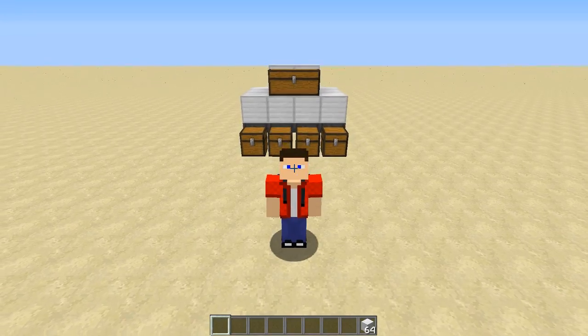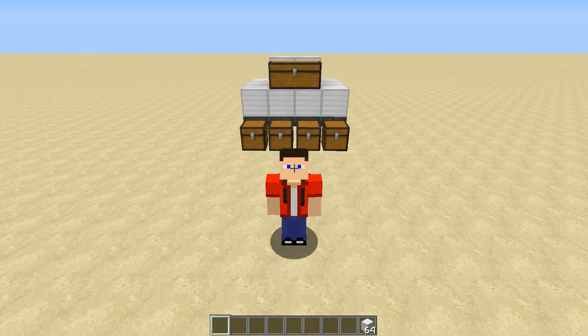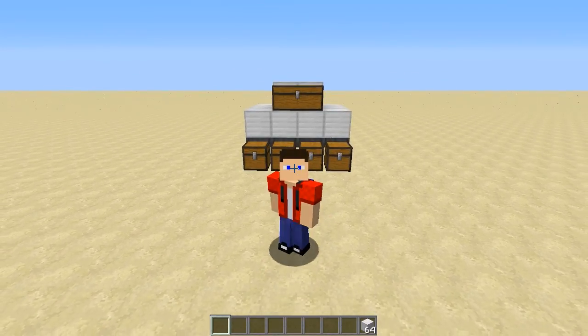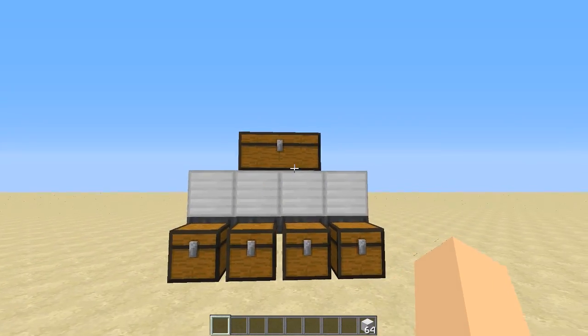You can place all the items in the top chest and it's going to distribute them evenly throughout the four bottom chests. So let me give you a demonstration and I'll explain a little bit how it works after that.